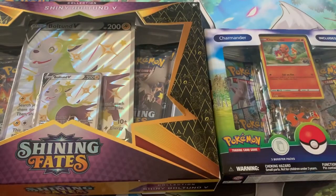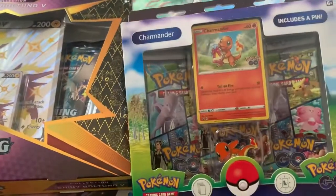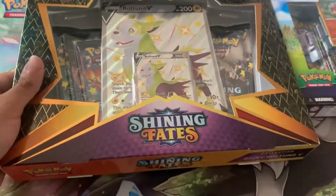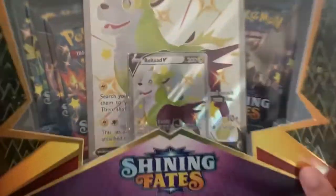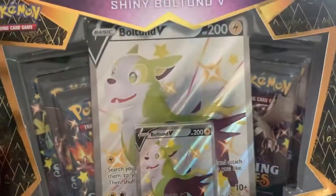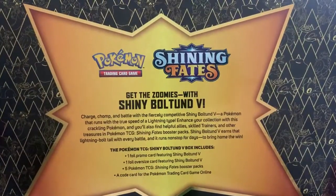Hello everybody! Today we're going to be opening up the Shiny Boltund V promo box and the Charmander pin collection from Pokémon GO. Before we get opening, let's take a look at the boxes. Here we have the Shiny Boltund V promo box with Shiny Boltund V, the giant five Shiny Fates booster packs — bottom, top, left, right — and the back if you want to pause to read that for yourself.